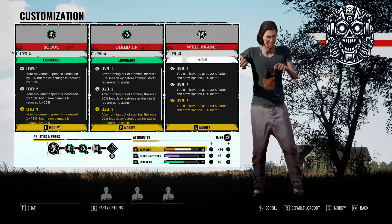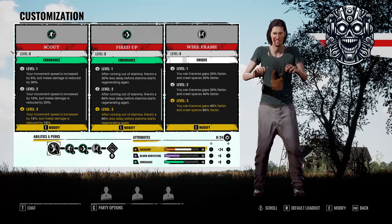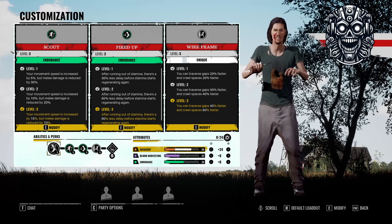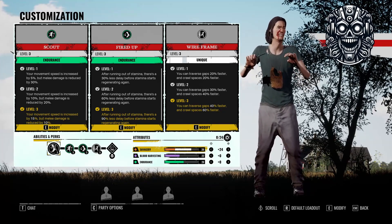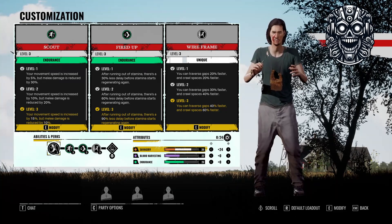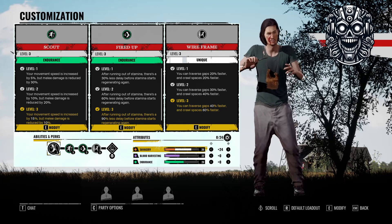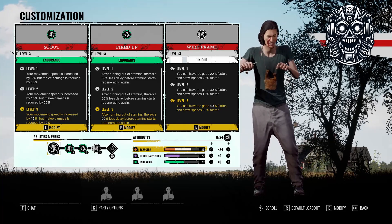The build I'm running is my standard Hitchhiker loadout: Scout for getting quick hits in on victims, Fired Up for reducing downtime during chases, and Wireframe for catching up in areas with a lot of gaps and crawl spaces. Our perks mean that we can skip putting points in Endurance and run everything in Savagery. But enough about that, let's get to the gameplay.